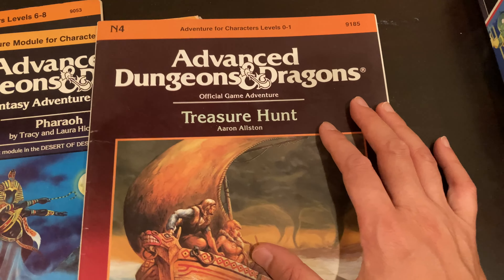The other thing I have here is the classic Desert of Desolation series by Tracy Hickman. We got the entire set here — I3, I4, and I5: The Pharaoh, Oasis of the White Palm, and The Lost Tomb of Marquet.